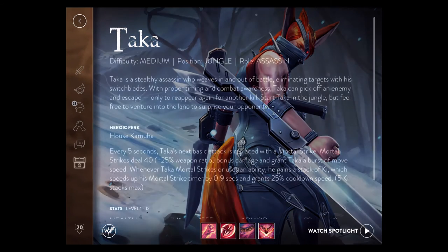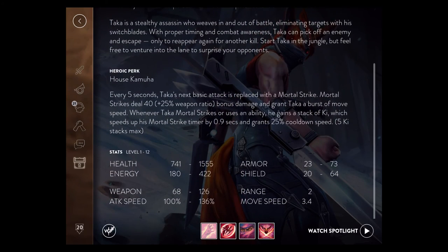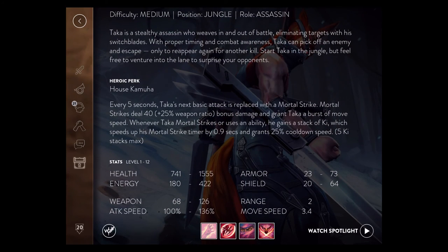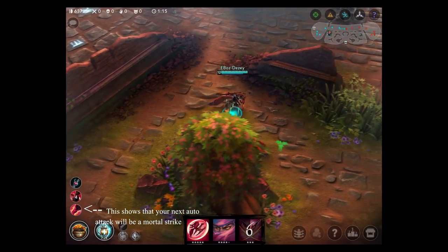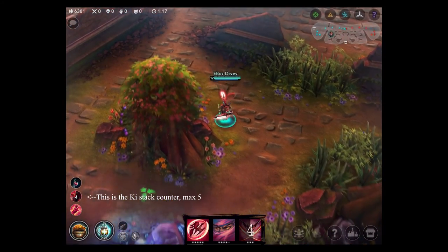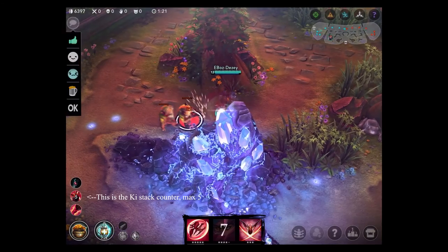Let's begin with Taka's heroic perk, House Kamuha. Every 5 seconds, Taka's next auto attack is a mortal strike. When this occurs, Taka deals extra weapon power damage, gains a burst of movement speed, and is also granted a 25% cooldown reduction on his abilities. Mortal strikes also add a stack of ki.